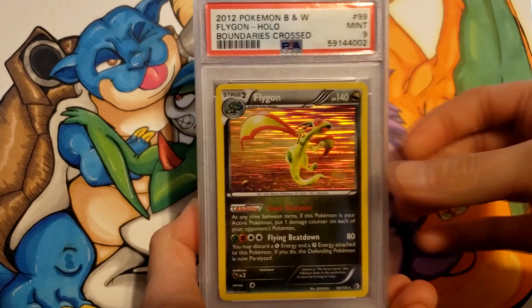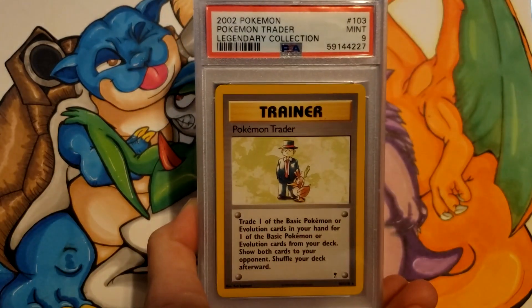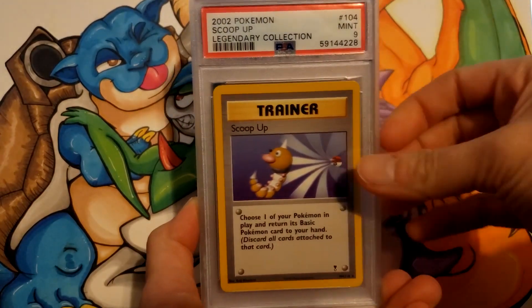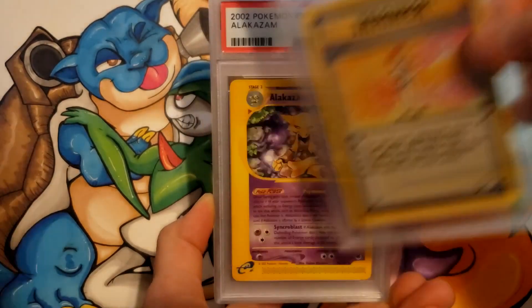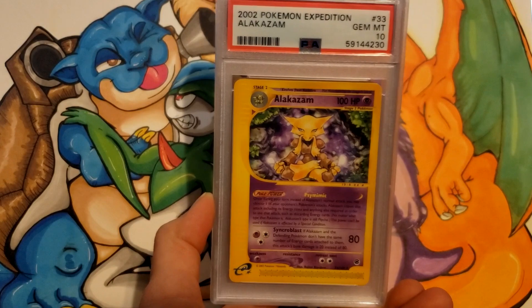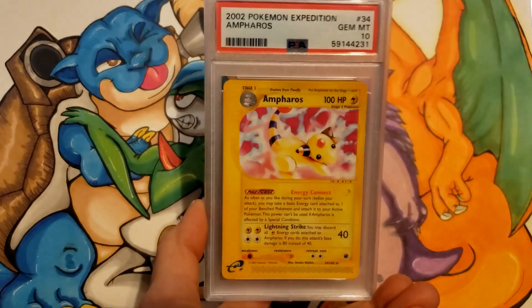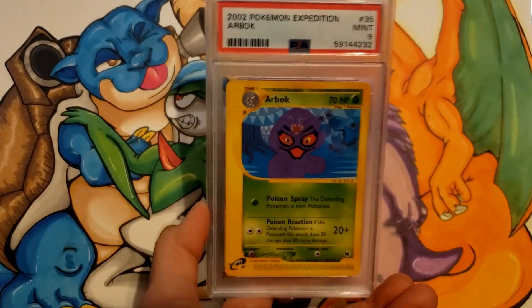Boundaries Crossed Flygon Holo — an interesting choice of mine to send out — got a 9. Legendary Collection Rare Pokémon Trader, a 9. Scoop Up, a 9. Lass from Base 2, a 9. Expedition Rare Alakazam, a 10. Pharos, a 10. And Arbok, a 9.